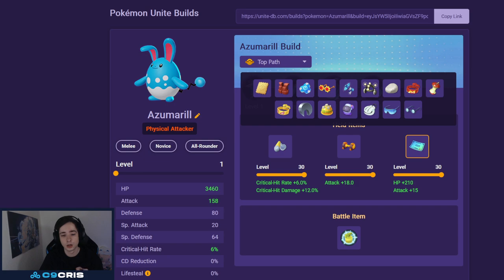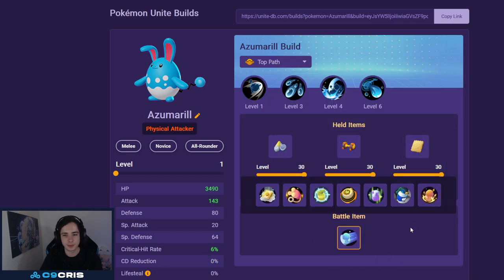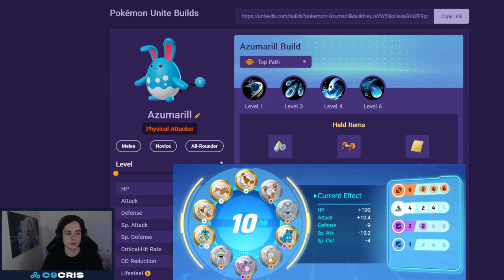Weakness Policy is also good. All of these items work great on Azumarill. For battle item, I currently recommend Full Heal. Egg Speed is better, but Full Heal right now because of Sableye. All of these builds are kind of trying to be good against Sableye, and this one is quite good against it. For Emblems, we run 6 Brown and HP Emblems.